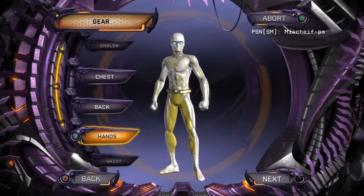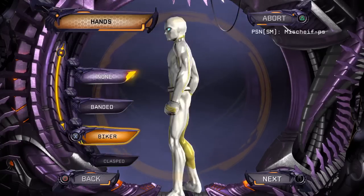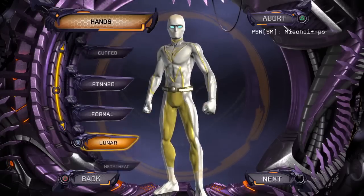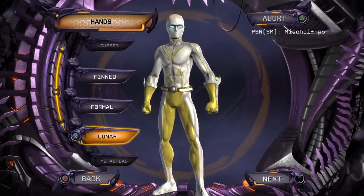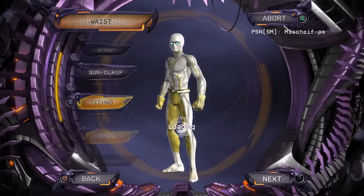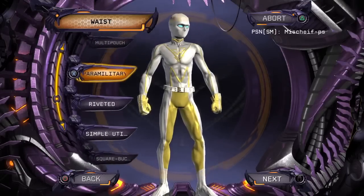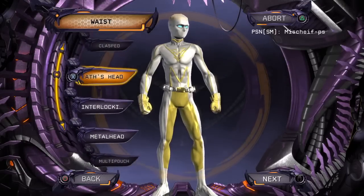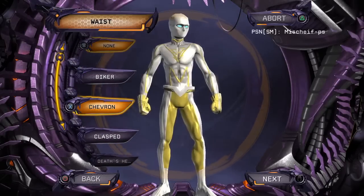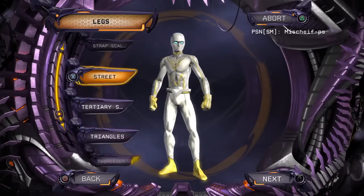Nothing on his back. Hands — does he have gloves? I think I'll give him gloves. I think his hands are yellow, so I'll give him some gloves. Just probably short gloves. Formal? Lunar? Paramilitary — yeah, sure, why not? There we go, I'll do that one. Waist — he's got the weird lightning bolt things for a belt. It's not really a belt, it's just lightning bolts — because all the Flash people need that. Maybe I could do chevron — just give that little yellow band there. Then legs — I think slimline works again here.